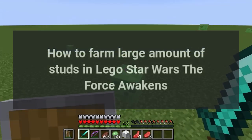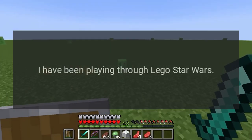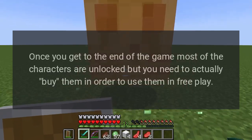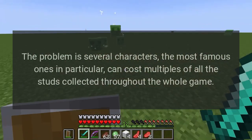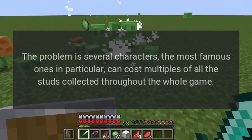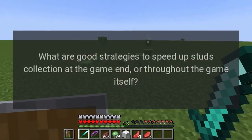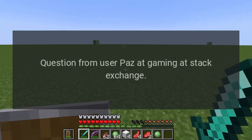How to farm large amounts of studs in LEGO Star Wars: The Force Awakens. I've been playing through the game, and once you get to the end, most characters are unlocked but you need to buy them to use them in free play. The problem is several characters — the most famous ones in particular — can cost multiples of all the studs collected throughout the whole game. Where is a good place to farm considerable amounts of studs quickly, and what are good strategies to speed up stud collection at the game end or throughout the game itself?